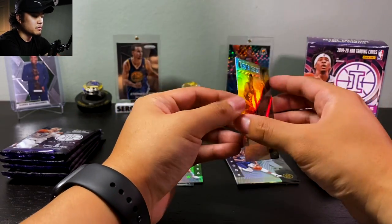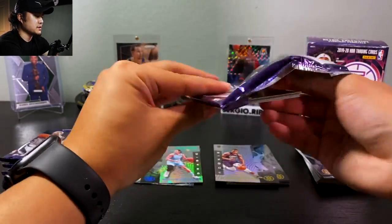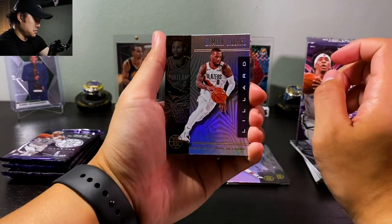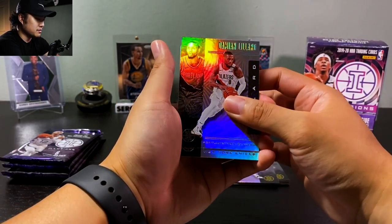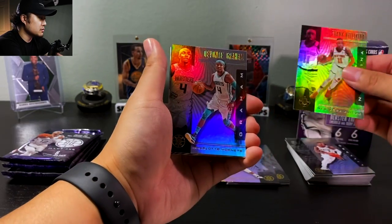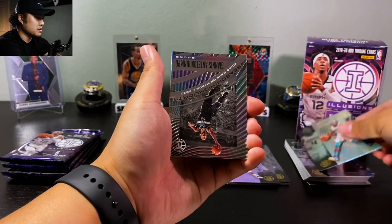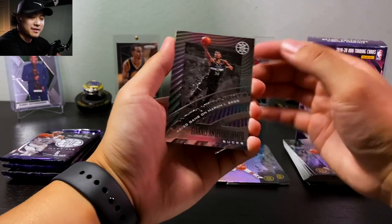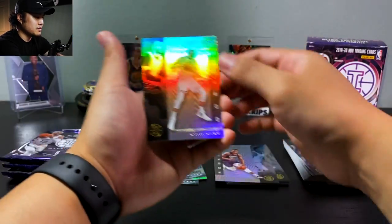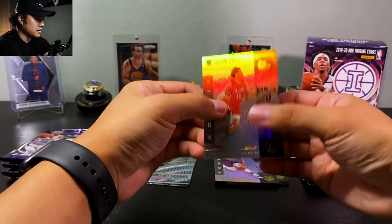Two of those Ifandu Kabengele. Pack two: we got Dame Dolla — he was killing it. Frank Ntilikina — I always forget how to pronounce that last name. Devonte' Graham, another insert of Giannis Antetokounmpo, who is your Defensive Player of the Year and probably your MVP, Rudy Gobert, and Jackson Hayes.